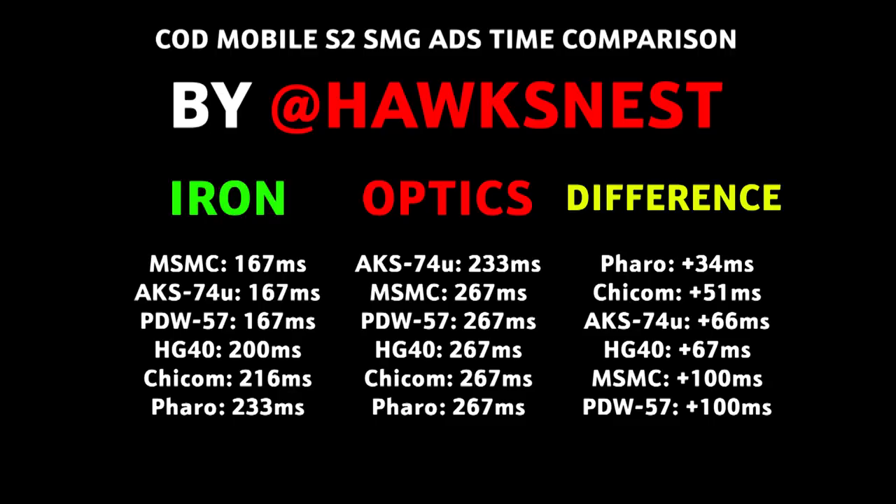We'll start with some very basic attributes. First is the ADS time of the Pharaoh versus other SMGs. Your gun actually scopes in faster with iron sights compared to optics. The gun that scopes in the fastest with iron sights is the MSMC, and the slowest is the Pharaoh at 233 milliseconds. When we look at optics, all weapons are actually the exact same in ADS time except the AK-74U at 233ms versus all other SMGs at 267 milliseconds.